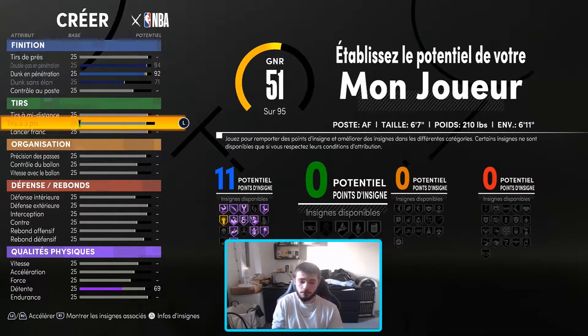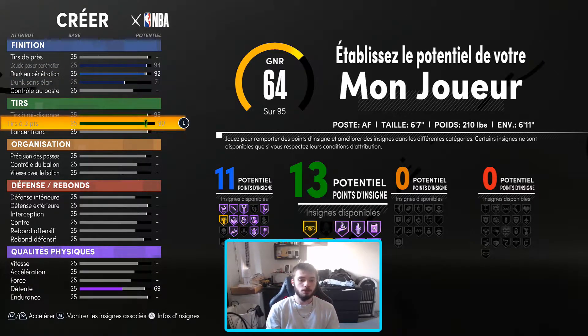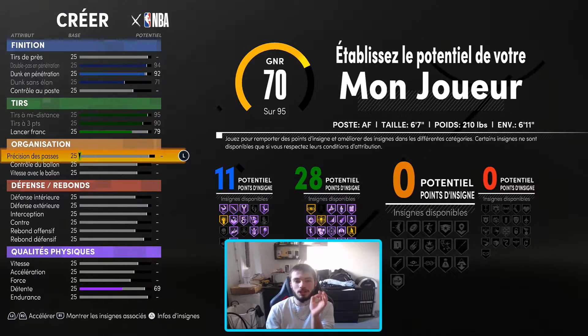You're going to have 11 badges of finish, frérot — you're going to go on everyone. At the level of the tir, you're going to max the mid distance and the 3 points. And at the level of the francs, you're going to put point by point to have 28 badges in the tir.